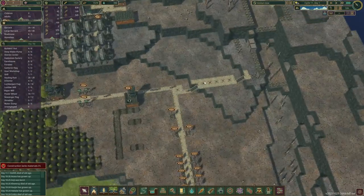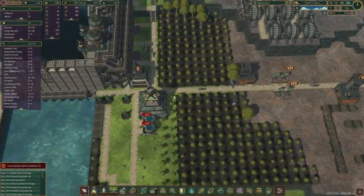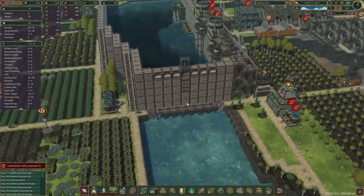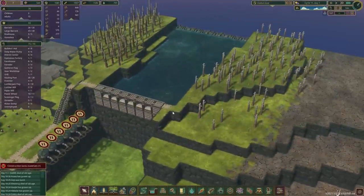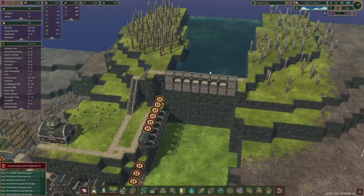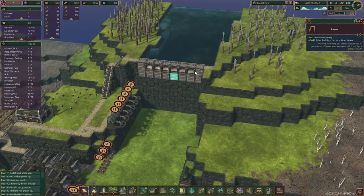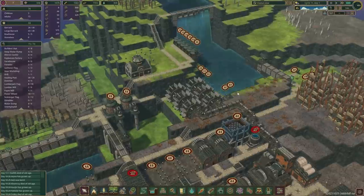Maybe I should explain why I put it one tile off. I'm actually going to move this road one tile down. I messed up over here, but as soon as water starts flowing through — it's going to take a little bit of time for it to fill up. We are going to put some floodgates here instead, eventually.